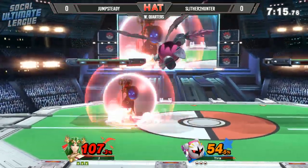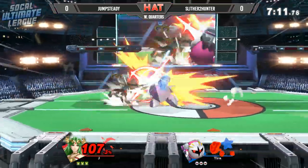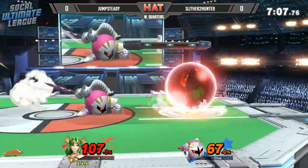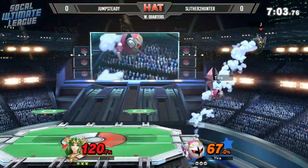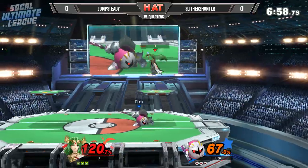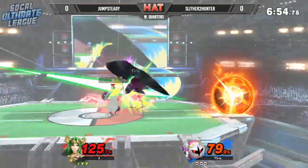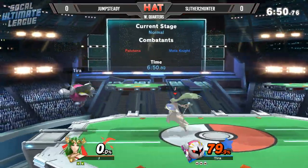Finally going to get some distance with that explosive flame. You can tell S2H is just waiting for the right opportunity. He tried to go in with something but that dash attack, while committal, does allow for that invincibility. He goes in for that dash grab using Mennonite's speed to his advantage and he gets the footstool. Not quite enough to do it though, and he's still trying to keep up the pressure, not even wanting to think about resetting back to neutral.